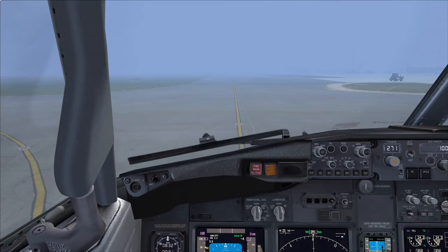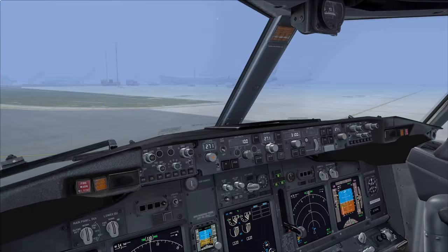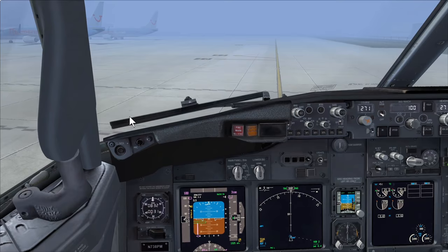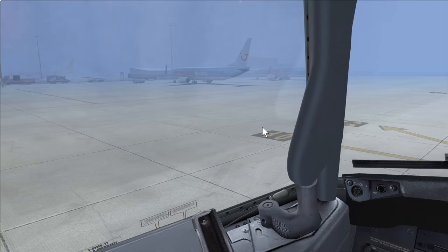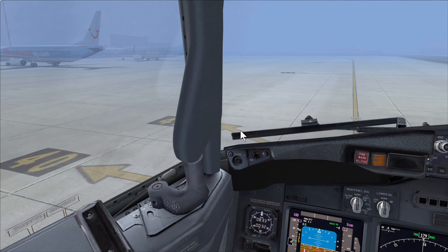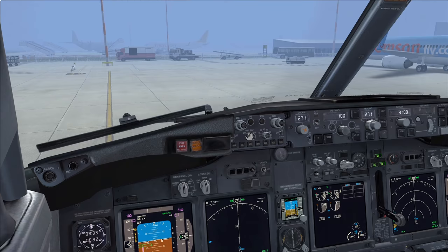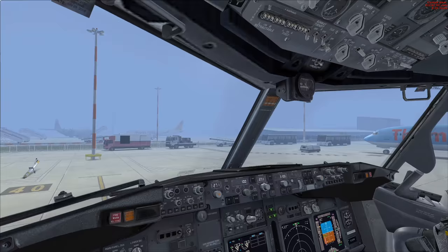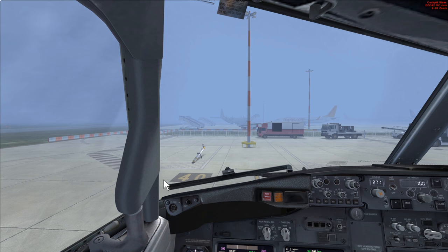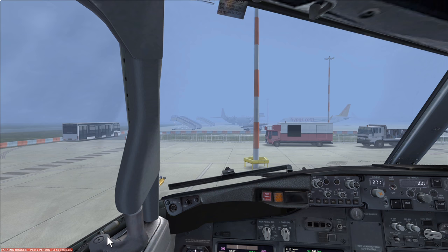Now braking to enter the apron where the maximum taxi speed is 15 knots. Here's stand 40 - you can see the number on the ground. In real life you'd have a marshaller or stand guidance system. The APU is now on the bus. The first officer is looking out the right window verifying sufficient wingtip clearance. The bus has arrived to pick up the passengers just on time.